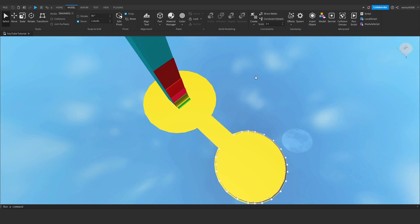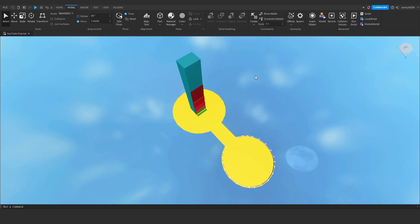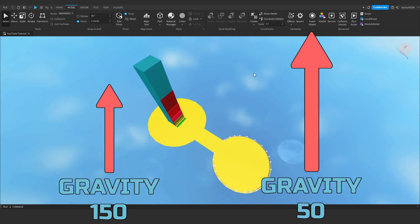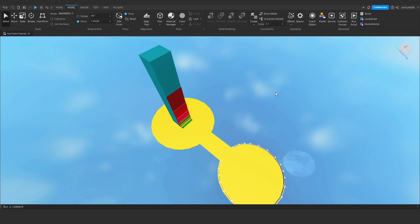So the way we're going to get around this is: once we've got 6,500 jump height, we're going to start manipulating the player's local gravity so that they jump even higher — they go higher because there's less gravity. I'll explain this a bit more when we get there later in the video.